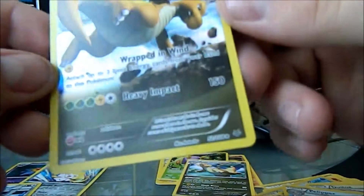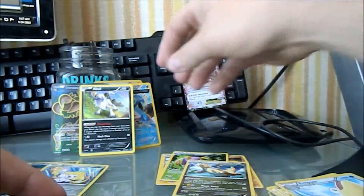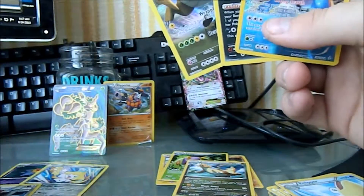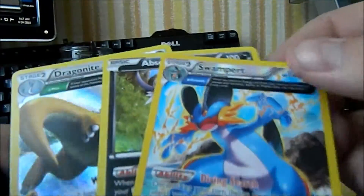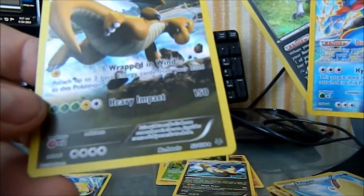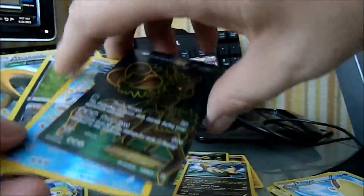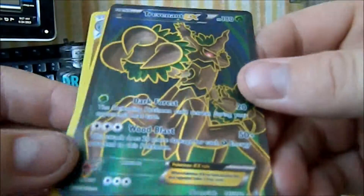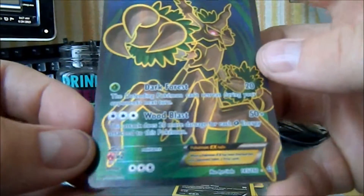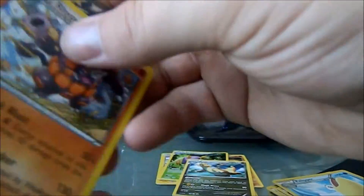That's a pretty cool pull. Not bad out of the Roaring Skies — we didn't do too crazy — but we did get the one EX in the Primal Clash. Out of the Roaring Skies we got the Swampert, the Absol holo, and the Dragonite — really good looking card, claymation style. And then the pièce de résistance: the Trevenant EX — first time I pulled this card. That was the first holo I caught in Pokemon X and Y — the shiny sprite in Pokemon X and Y. Thanks for watching everybody, hope you stick around for more videos. See you next time — peace!